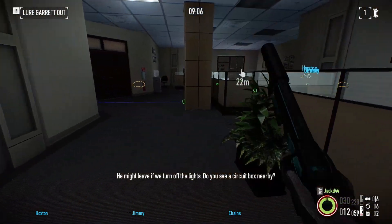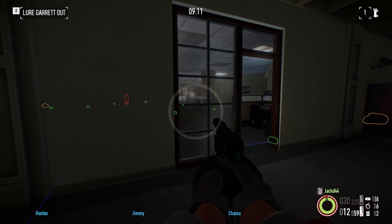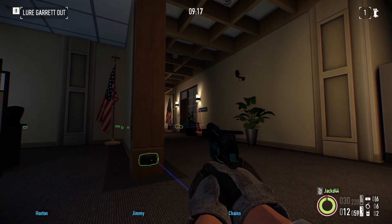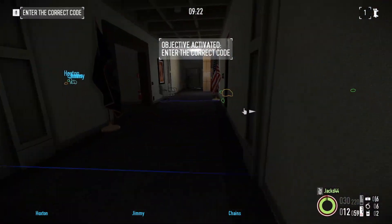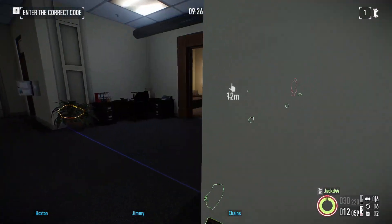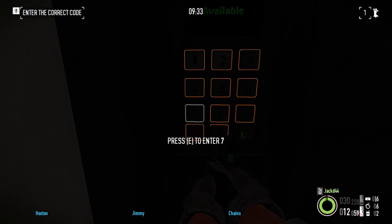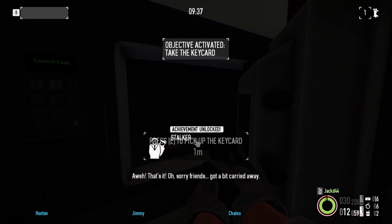So keep him marked. And here we go - final objective of the three: turn off the power. We've already done the phone, we've already done the email, now we turn off the lights. As you'll notice, he pretty much instantly turns around and leaves. So obviously we have to keep him marked. He's coming this way, so I figured it would be faster to just run around the other side instead of waiting for him to pass. Open up the door and type in the correct code this time - 1776. Enter the code, and there we go. Achievement unlocked.